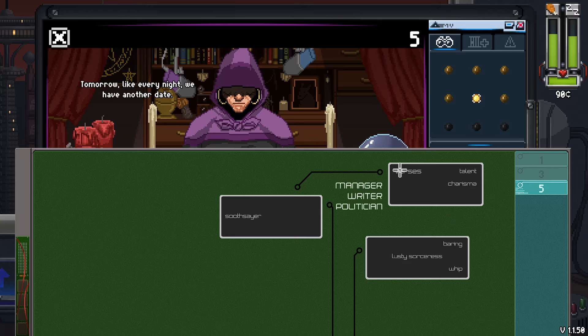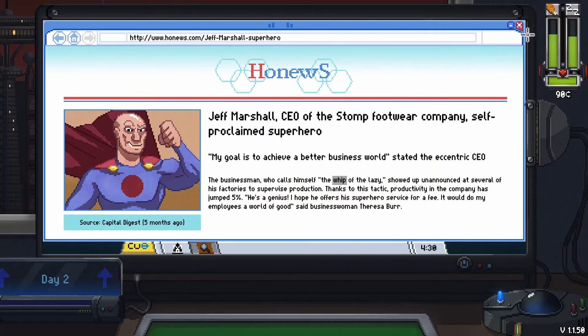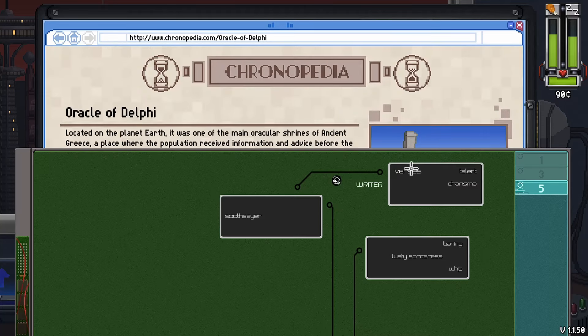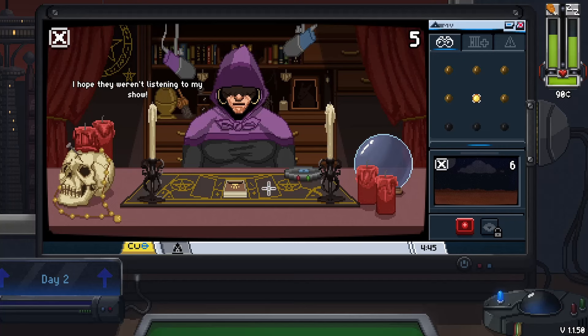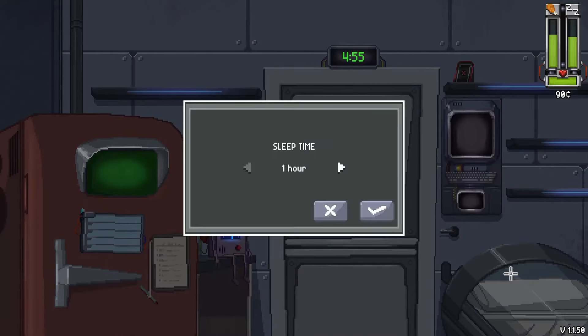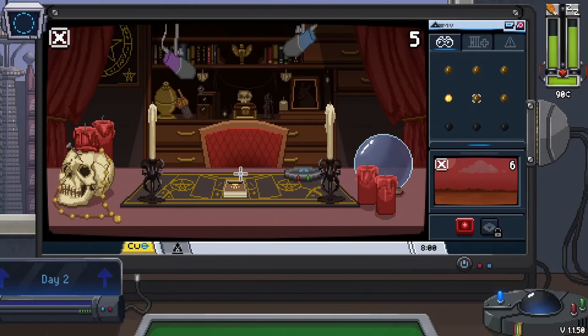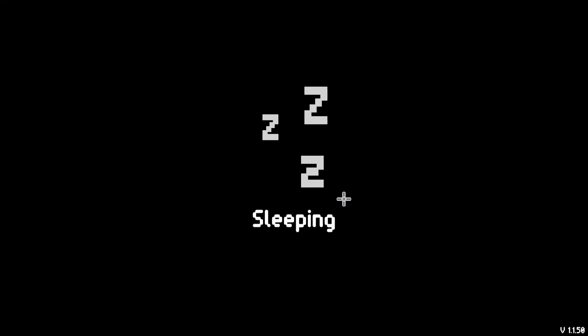Let's do some searches: talent charisma versus writer, lusty sorceress. I think there's one of these searches that can produce something NSFW, so if you suddenly see a sensor on screen, I've accidentally searched for that. I don't think I've gotten enough words for this girl's quest yet, so let's go ahead and sleep the rest of the night away. I have enough money for rent tomorrow but not enough money to eat on - this sounds really sad out of context. In real life I'm doing just fine, don't worry.